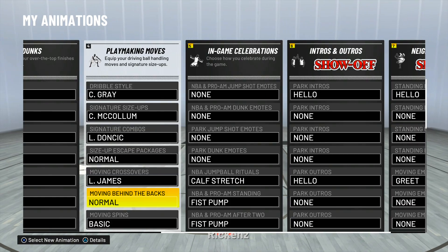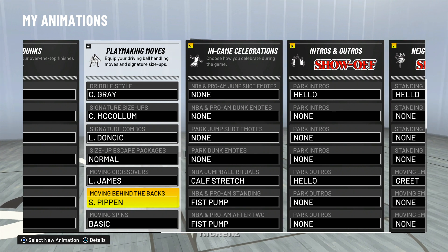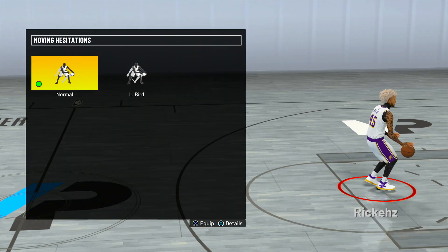If you do have the curry slide, do not change the size-up escape package. For moving crossovers, you want to use LeBron James. For moving behind the backs, use Pippen — I recommend every slasher use Pippen behind the back. It's very quick, it helps you get to the rim faster, so definitely use that.